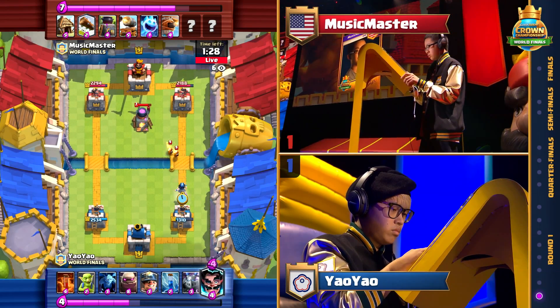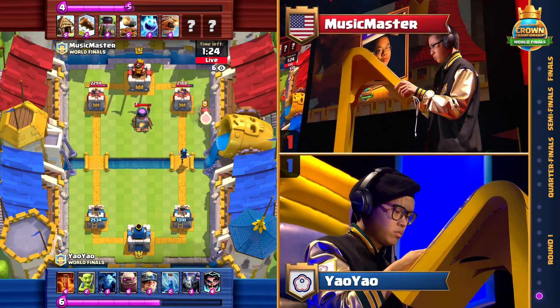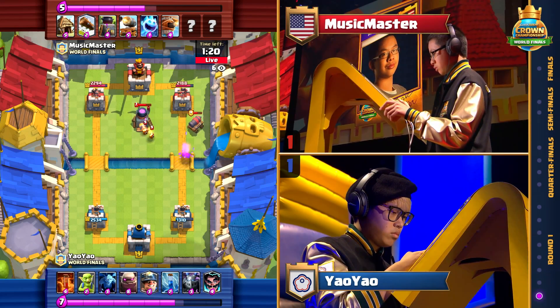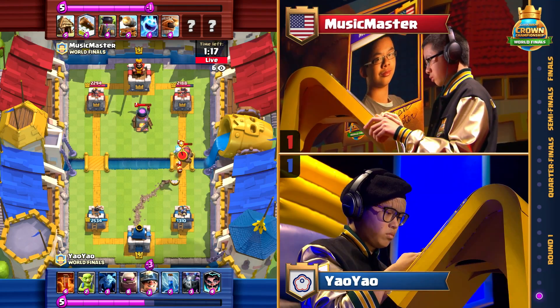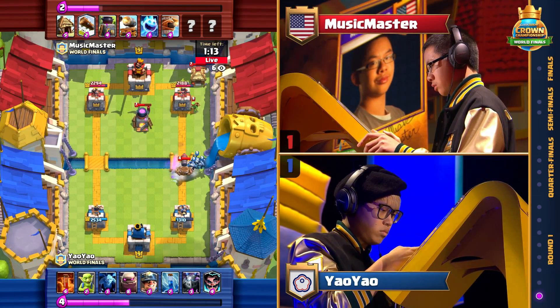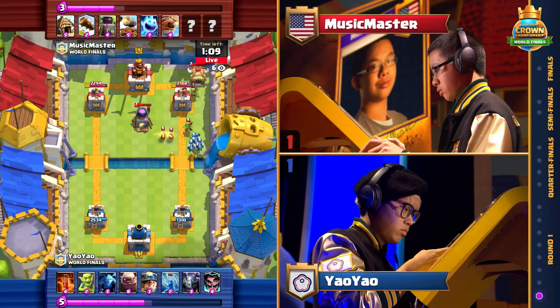Music Master doesn't have a whole lot to worry about. He's sieging his opponent now with Fire Spirits from the Furnace and Spirit Goblins from the Goblin Hut out back — just getting reliable chip damage every once in a while, not relying on a big push the way that Yao Yao is. Veteran Clash Royale players in the audience might be getting excited because we were hoping players would bring new and interesting decks we've never seen before.